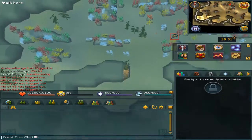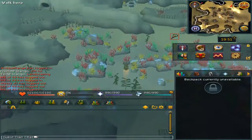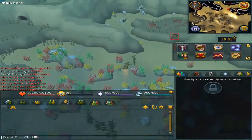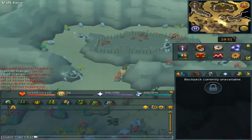Swim north and you will see Morgue guards. One of them will have a name — it will be Nuong. Speak to him.